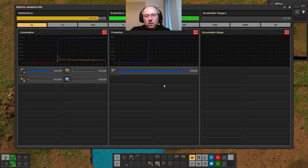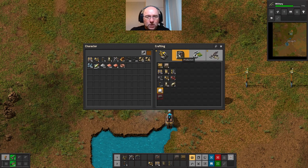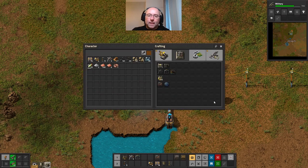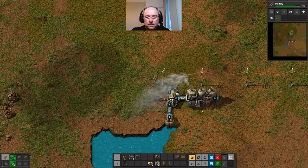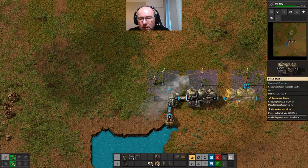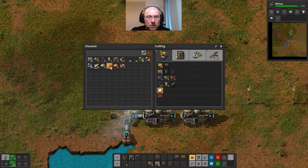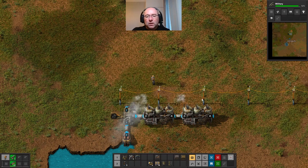How are we doing on power consumption? We're actually not producing enough, so I need another steam engine - just that one there. And a pipe. There's a steam engine. You don't need a pipe between them, but I just like to put a pipe between them. And then I've now got two steam engines going.